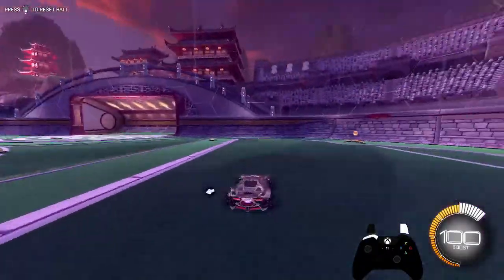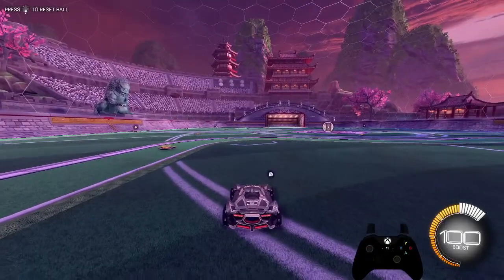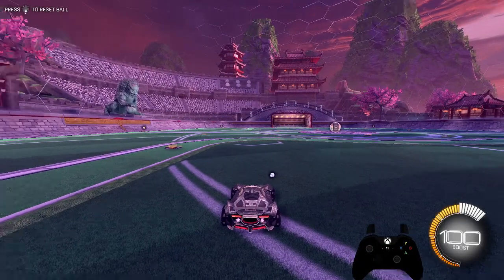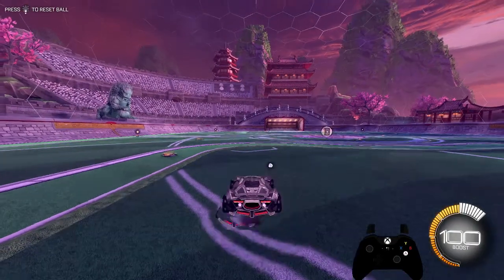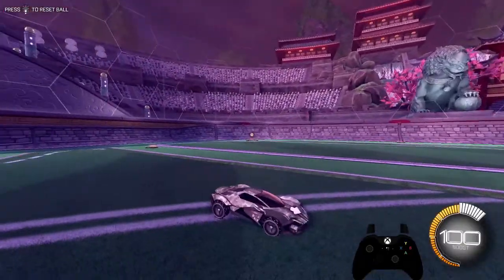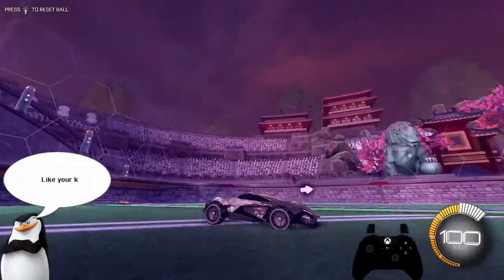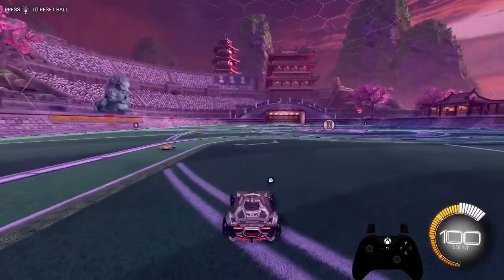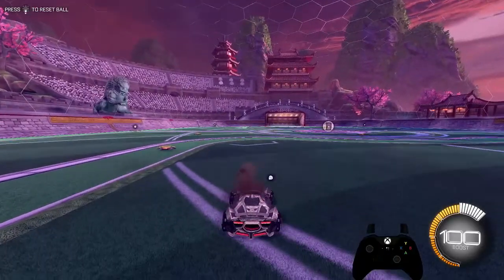Wave dash — very, very easy. No gas, no boost. All you gotta do is tap the A button. Don't hold it — if you hold it you jump too high and that takes way too long to get to the ground. Just tap it, like a little peck. The shorter the peck the better.